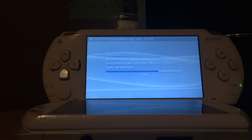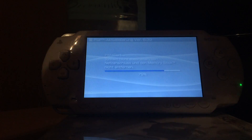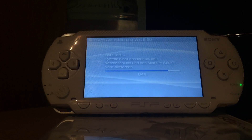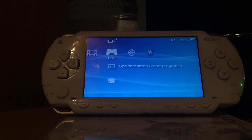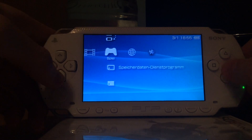The PSP 1000 is nearly finished. The 3000 is almost done. The Go still has to launch the updater. As you can see it has 84% — now it will skip to 100 and it's done. If we restart the PSP 1000 it should be on 6.39 and it should be capable of running custom firmware. And as you can see it's now on version 6.39.